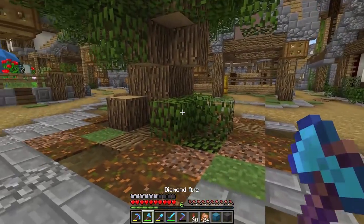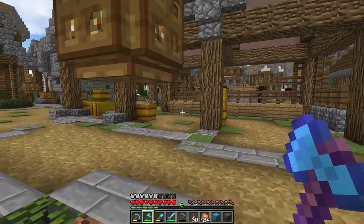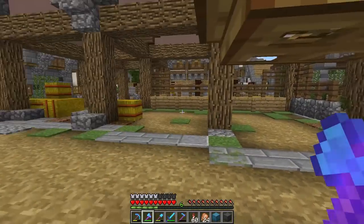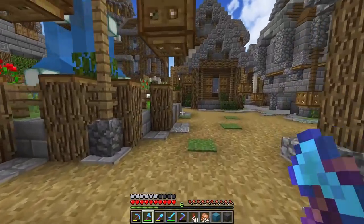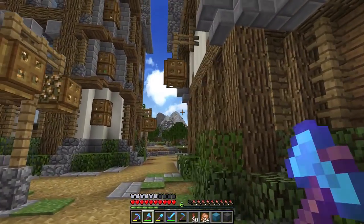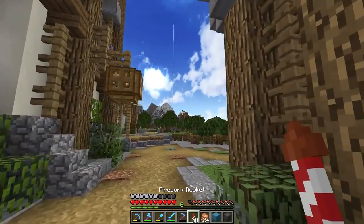I also want to have a villager spawner, but I don't want an issue of having villagers spawning all the time. I could make an automatic villager killer if we were gonna get too many of them, but I want to be able to AFK at a spot, get the villagers, and then they'll all be around here doing their thing. So I decided to do it in this mountain over here.